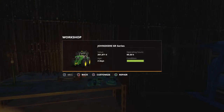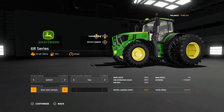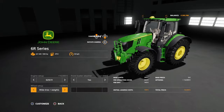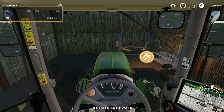Never used it. Let's customize. Front loader attached, wide tires, twin wheels — rare twin wheels — wheel weights, white tires, front weights. I'll put that as wide tires, you know.